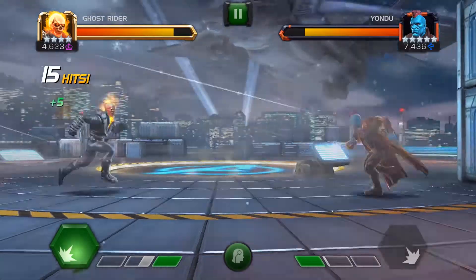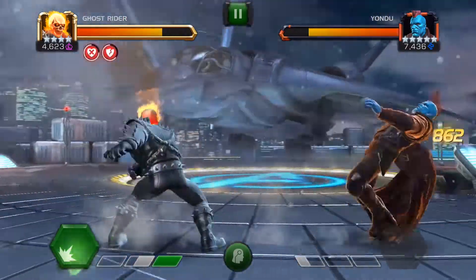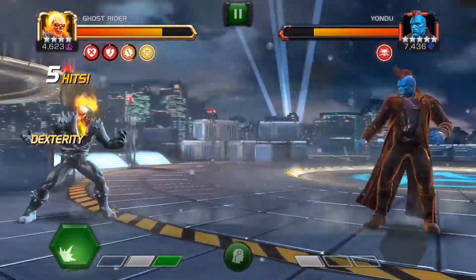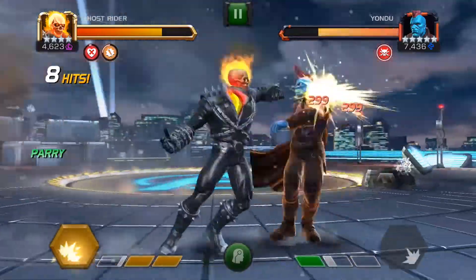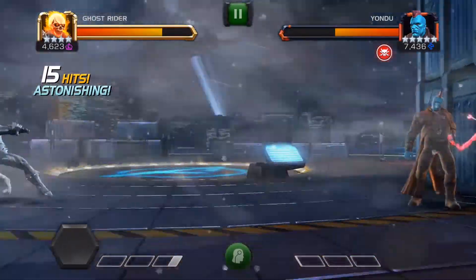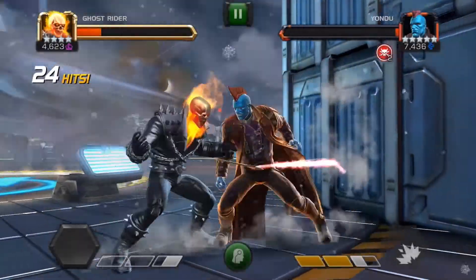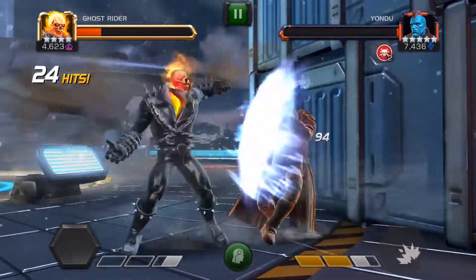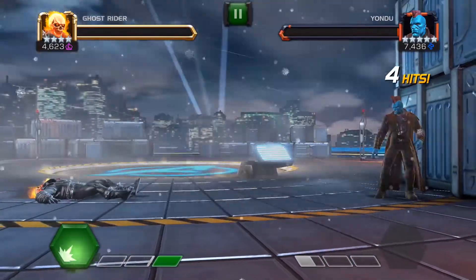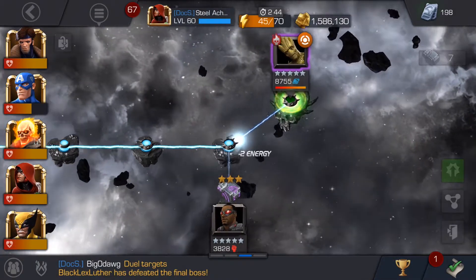Ghost Rider is kind of the obvious choice — gets you straight into the fight as bleed immune, but that Yaka arrow does cause heal block. I do really love Ghost Rider's level 2 attack. It instantly causes him to gradually lose that special over time, but you just saw me get wrecked twice by Yondu's level 2. It's pretty hard, similar to Iceman's.